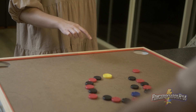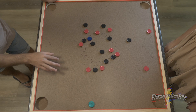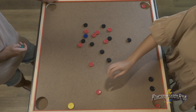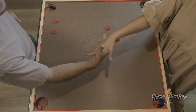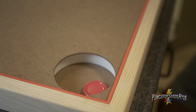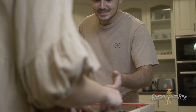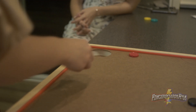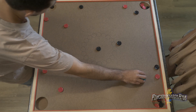The first player breaks the ring by shooting their shooter into the mix. From there, players take turns clockwise, aiming to pocket all discs of their team colour, and lastly the blue decider. Similarly to the rules of pool, the colour of the team is determined by the colour of the first disc pocketed. So if you get in the red disc first, you need to aim to pocket all of the red discs for the rest of the game. If a player pockets their own colour, they get another turn until they miss.